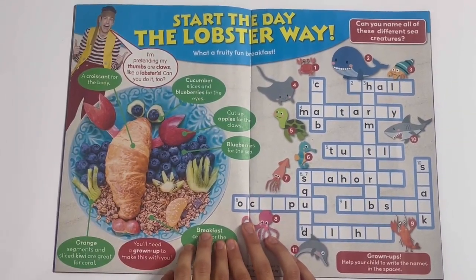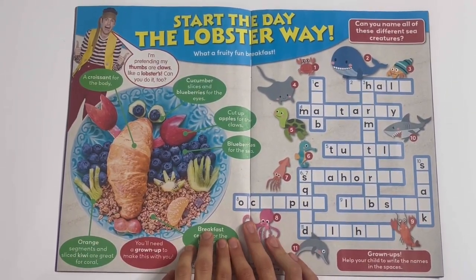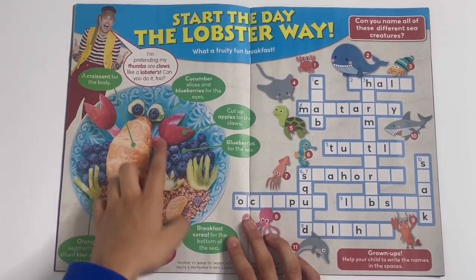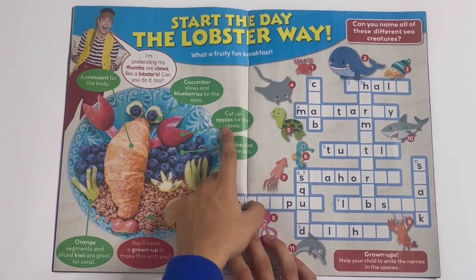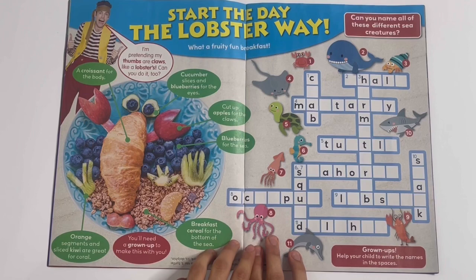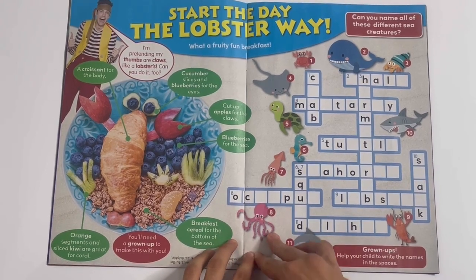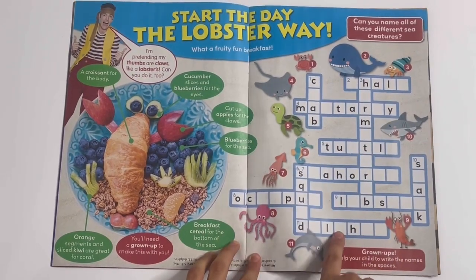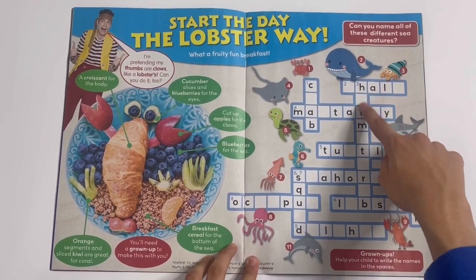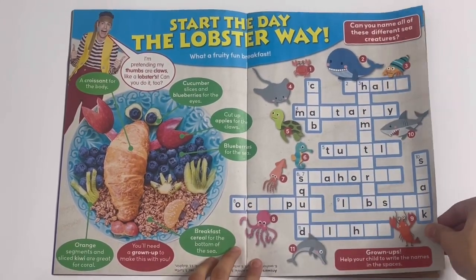Start the day the lobster way. What a fruity fun breakfast! So you can make a lobster here - like you can make a croissant for the body, cut up apples for the claws, or blueberries for the sea. And can you name all these different sea creatures? So there's like a crossword here - this would be crab, then manta ray, whale, and this would be hermit crab. And there are all the other ones.